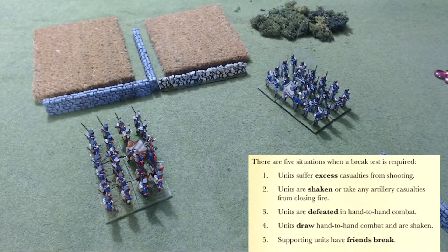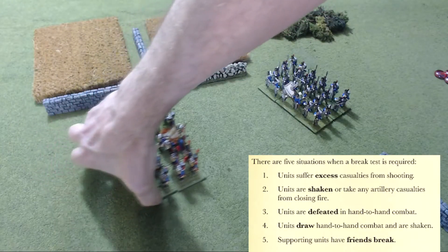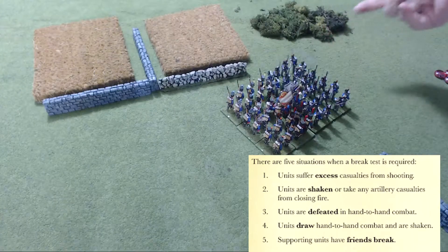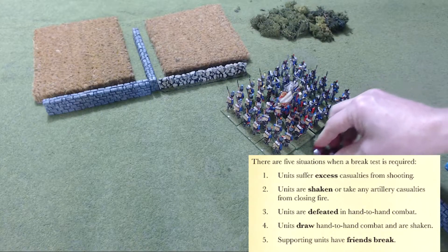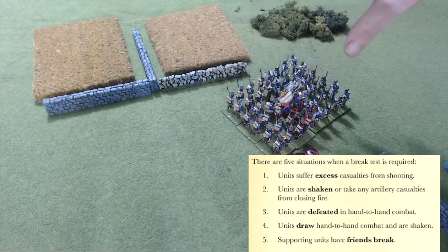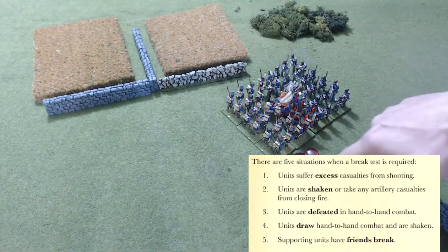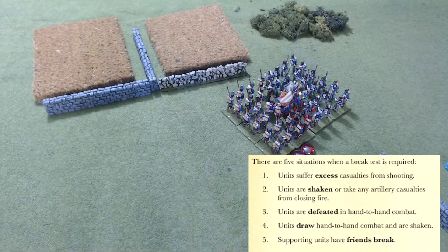During closing fire, when a unit is moving in to hand-to-hand combat, they come in and then this unit does closing fire — this is a Dutch-Belgian unit doing closing fire on these French units — if they get enough hits to cause them to be shaken, which is three hits on that unit, if it takes enough casualties from closing fire to equal its stamina and cause it to become shaken, it must also make a break test.